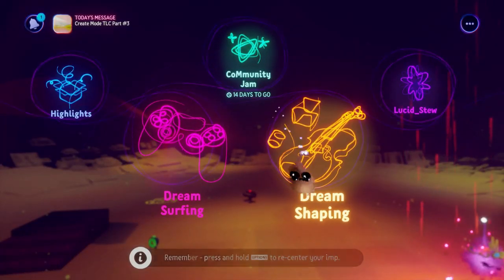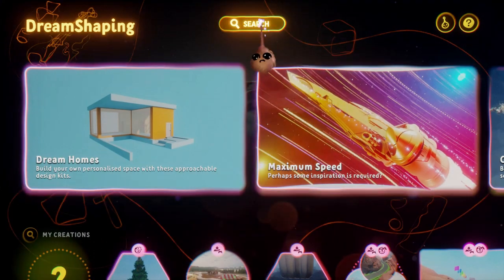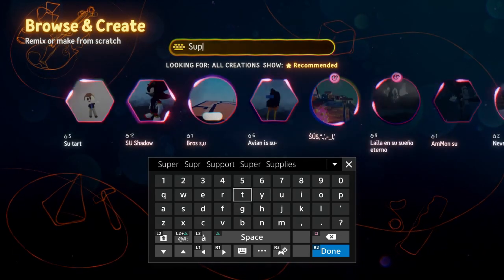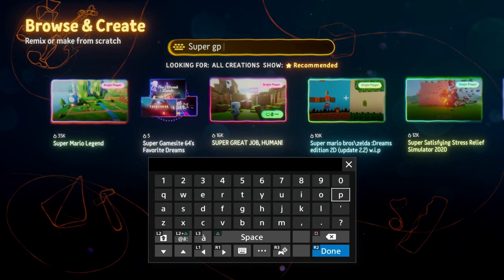Hey, it's your old pal Lucid Stew again, and we are going to talk about how you can make your own functioning racing game scene with high score and AI driver opponents with Ninjuana's Super GP Kit in Dreams for PS4 and PS5, so let's get to it.